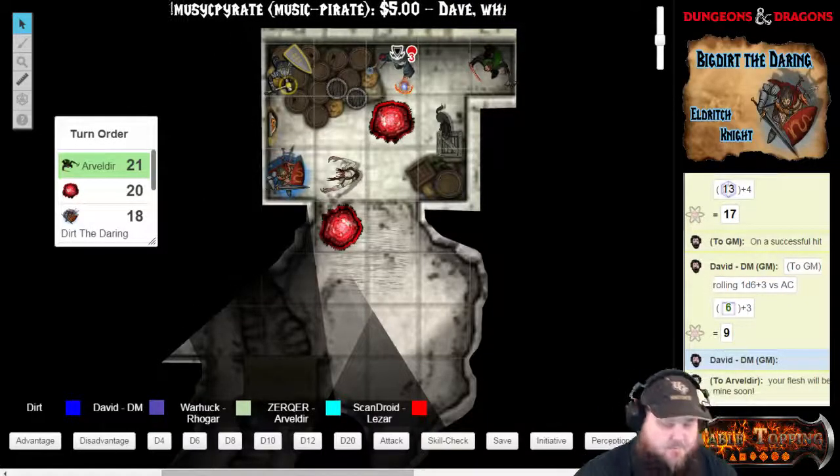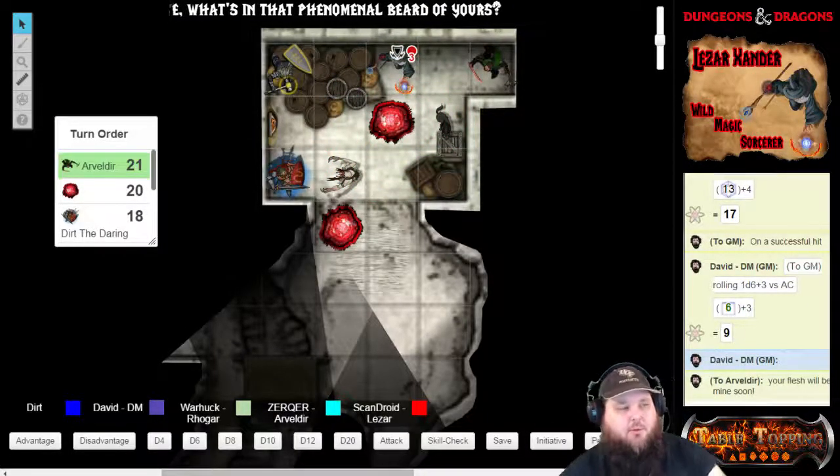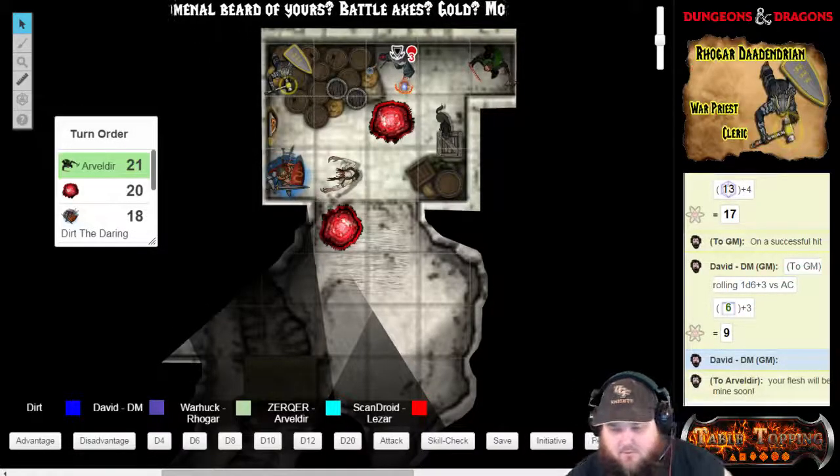All right — Arvaldeer, you are up. I can attack this tadpole with my whip from here, right? You can. It's 10 feet. You just don't add your proficiency with your whip because you're not proficient. Yeah, I'll take out my whip and attack the tadpole.